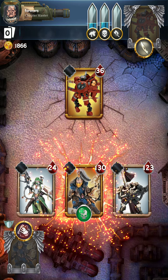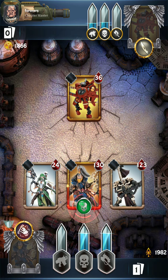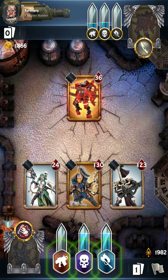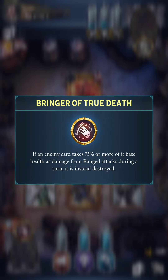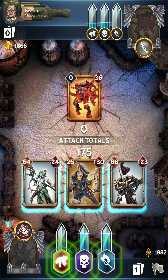But just to show you the Deadshot, I'm going to deploy him here at the end. He's going to lock right onto Farsight. That can help to end the game as well because you're focusing everything on the Warlord, and as long as you deal 75% of its base health, it will destroy the Warlord in one turn.